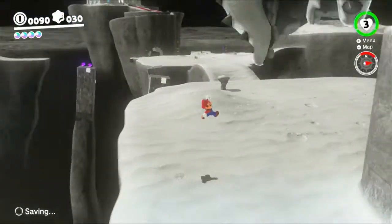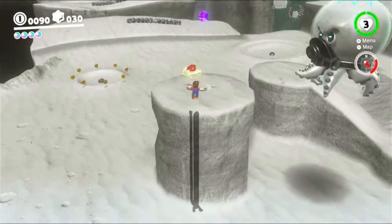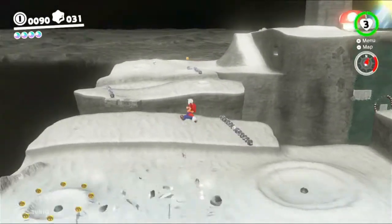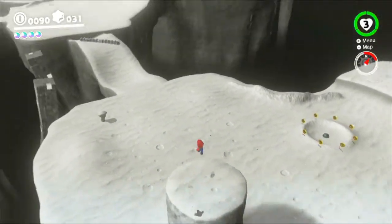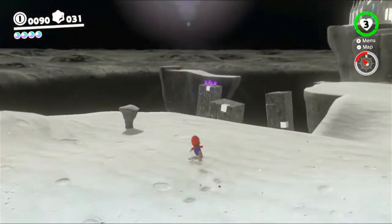Also, this enemy here is like the Seaside Kingdom boss, but just a one-hit regular enemy. Just like that — and he gives us some coins. Anyway, the block's over there and we need some more purple coins.